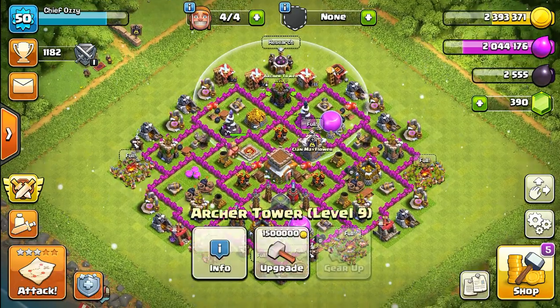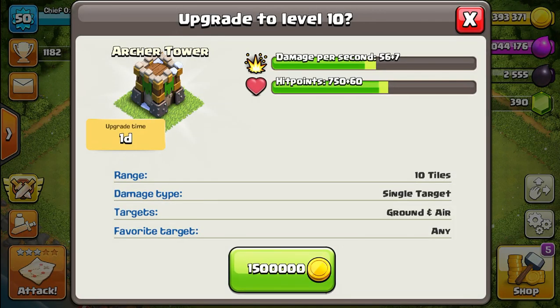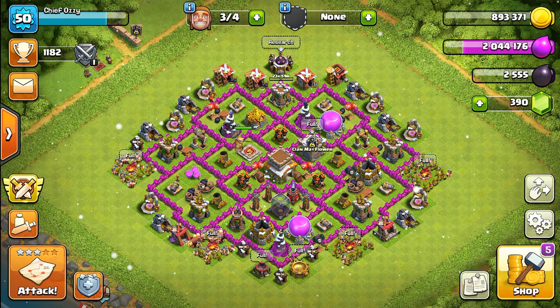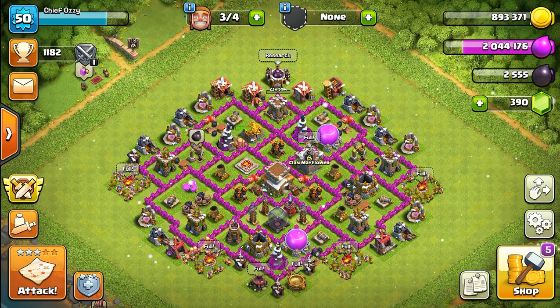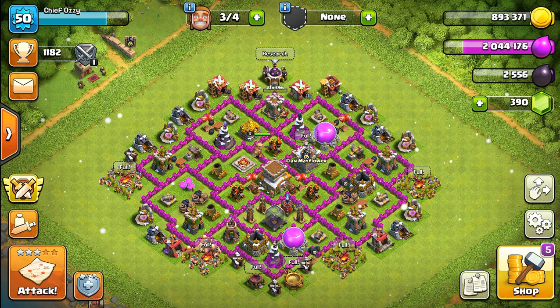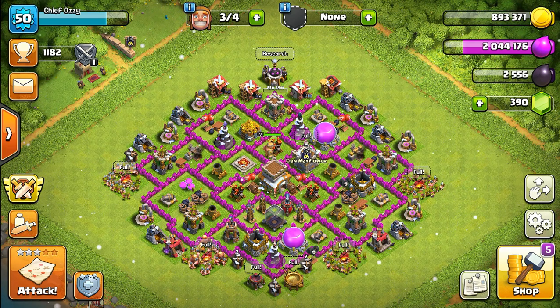I already have enough gold to upgrade one archer tower, so I'm going to go ahead and upgrade this archer tower up here to level 10 — that'll take one day. That leaves us with two archer towers, which will cost around 3 million gold, so we're going to raid for that and see how we do.